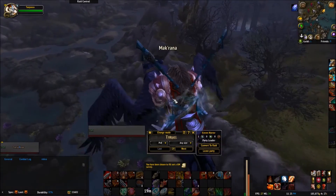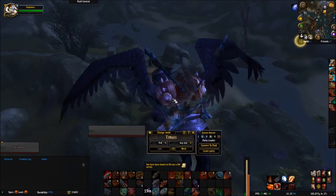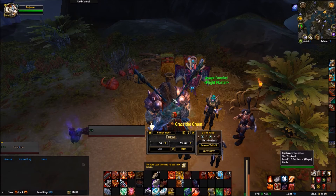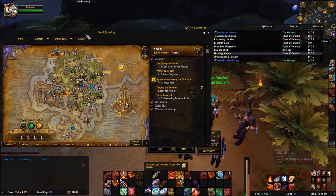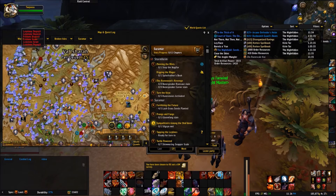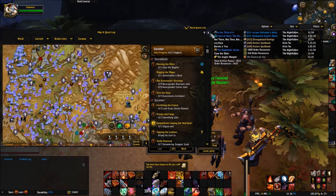The reason Server Hop is so popular: let's say you're farming a particular mob, or you're looking for a world boss and he's already been killed on your server and you don't want to wait — server hop, he's up, you're good. Or let's say you're in Suramar and somebody has already farmed all the Leystone and Felslate. In Legion that won't happen because it's personal, but previously it would be gone — server hop and you've got it. So Server Hop is a really good tool.